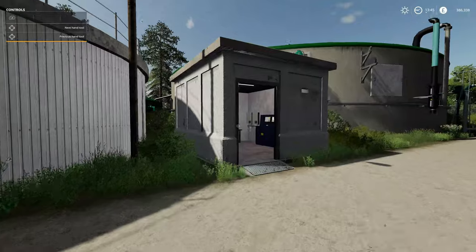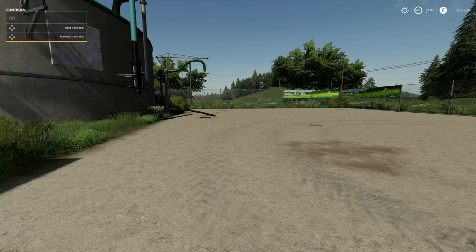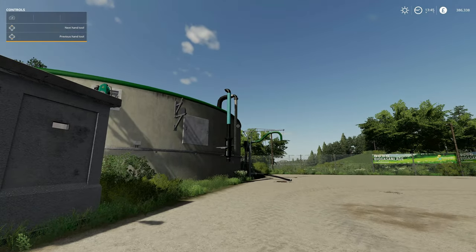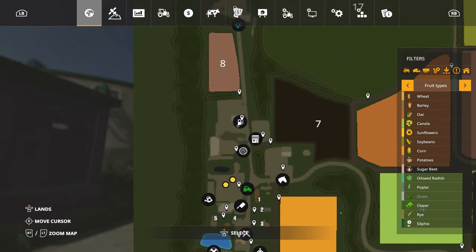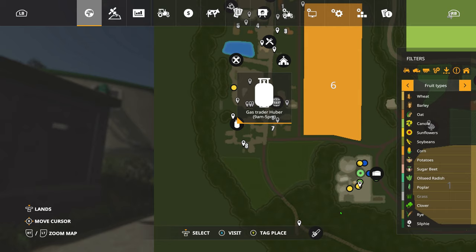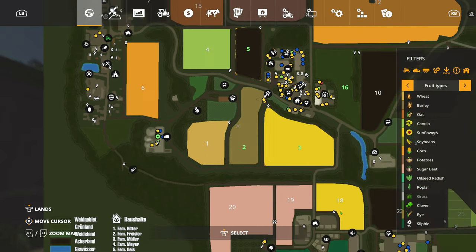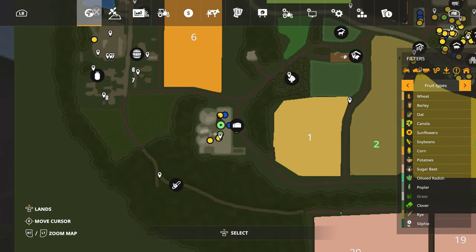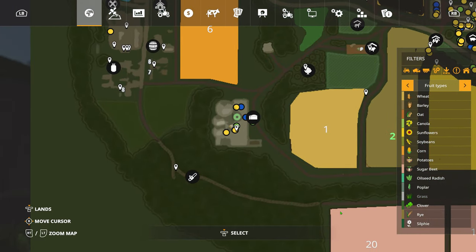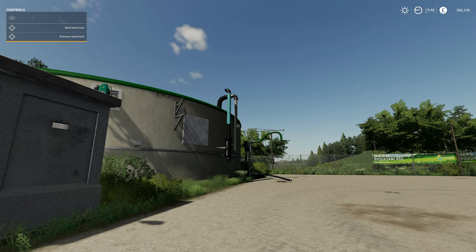You can either sell it straight away by opening the valve to the energy company for a lower price, or you can get a tanker and go sell it straight to the petrol station which is just there. Or you can take it to the gas trader, who will put it in canisters so you can sell it to different houses or use it for grain drying. The most common thing would probably be to sell it straight to the BGA, or invest in the tanker and take it to the petrol station for a better price.